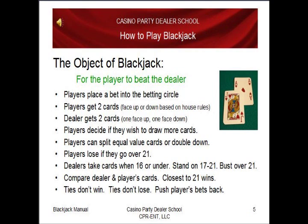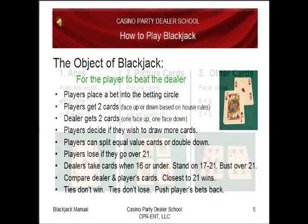The dealer then gets two cards, one face-up and one face-down. Players decide if they wish to draw more cards. Players can split equal value cards or they can double down. Players lose if they go over 21. Dealers take cards when 16 or under; they stand on 17 to 21 and they bust if over 21. Compare the dealer and the player's cards — whoever's closest to 21 wins. Ties don't win and ties don't lose; you just push the player's bets back.